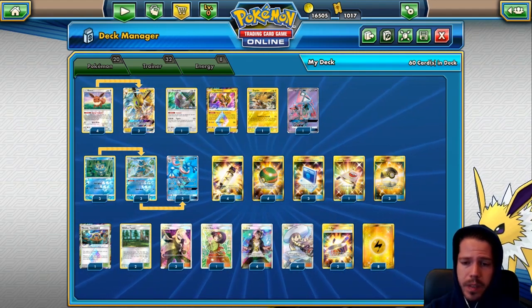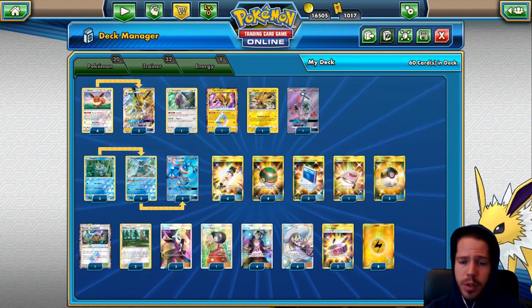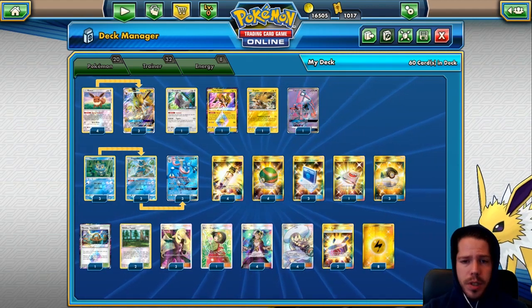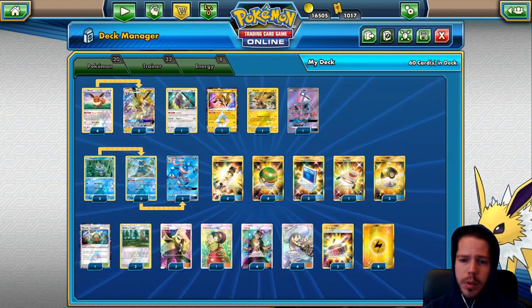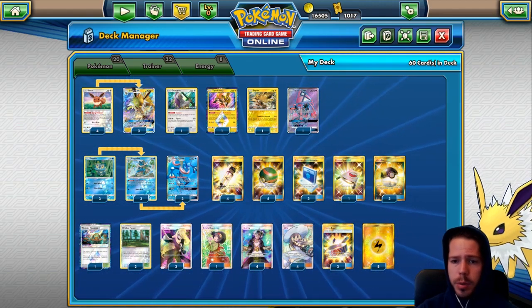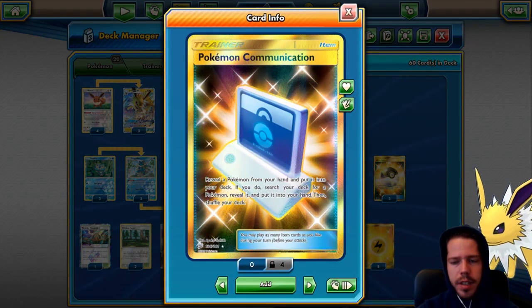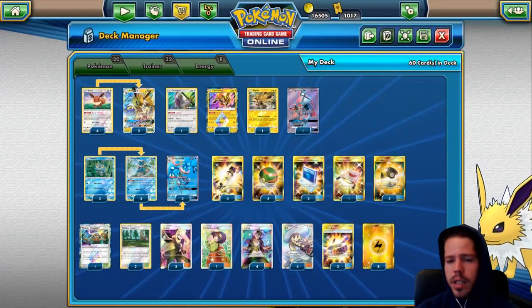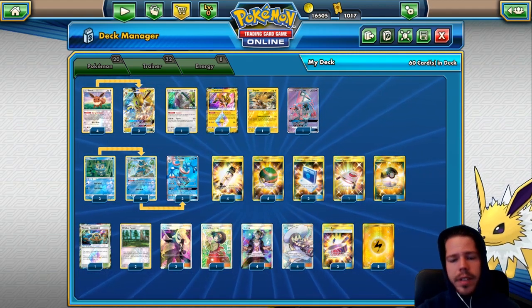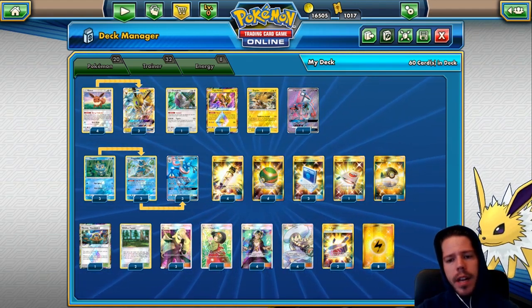Supporters-wise, we have 4 Lillie, 3 Cynthia, 1 Erika, and 4 Guzma — overall pretty solid, and it's what I've been gravitating towards for most decks. Then we have a really cool engine with 4 Nest Ball, 3 Ultra Ball, and 3 Pokemon Communication. Pokemon Communication saves us resources rather than discarding with Ultra Ball. Sometimes you want to thin your hand, sometimes you want to be more conservative, so Pokemon Communication gives us that option. Overall we have 10 ways to search for Pokemon we need, and 4 Electro Power to increase our damage output.